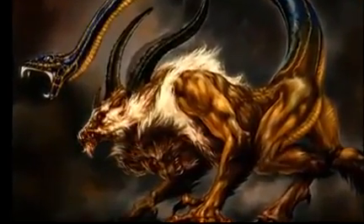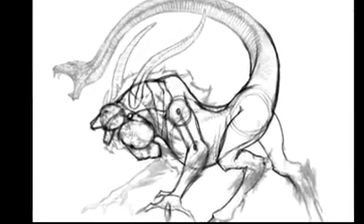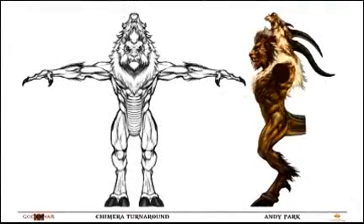This is the final approved version. I came up with the idea: what if the heads are almost stacked on top of each other? So the character, when you first see it, would be on all fours on the ground, and what you would see would be the goat's head. Eventually the Chimera stands up and it's kind of a reveal of the lion.